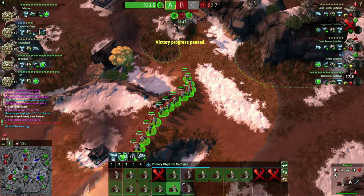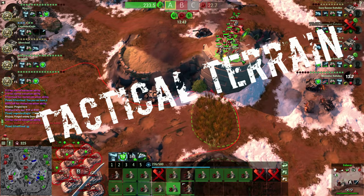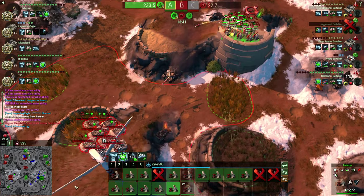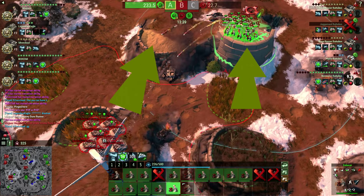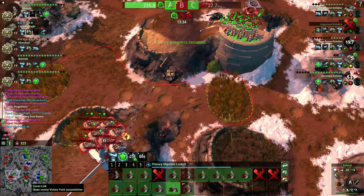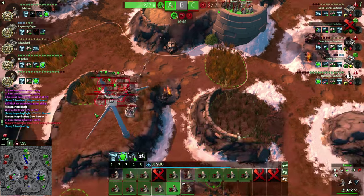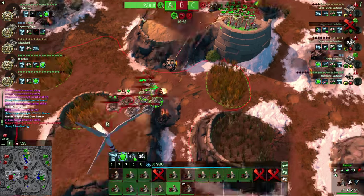To better hold these capture points, there's a number of tactics you can employ. Vantage Points allow you to see a long ways and you can fire down onto enemy units — some units will be able to shoot further from a vantage point. When in a vantage point, enemies below cannot see you unless they use a drone.